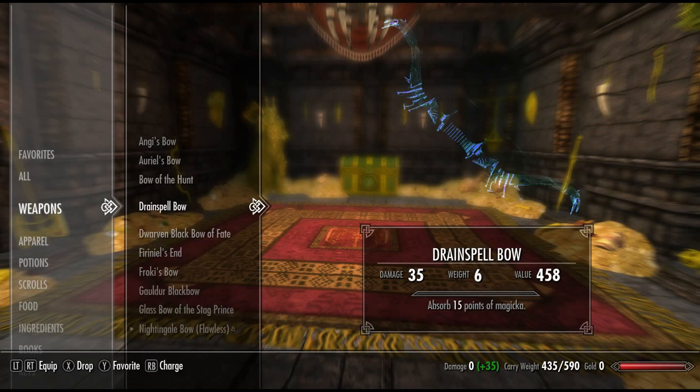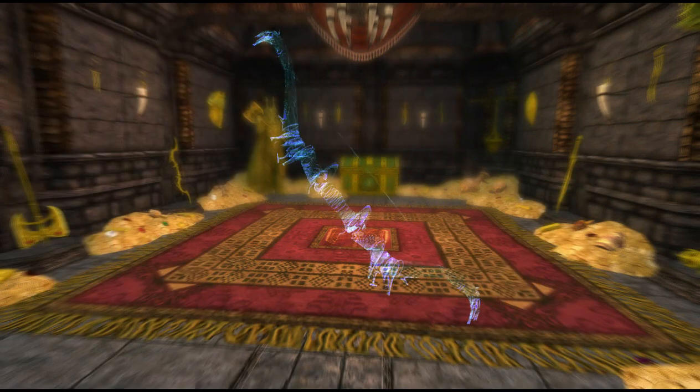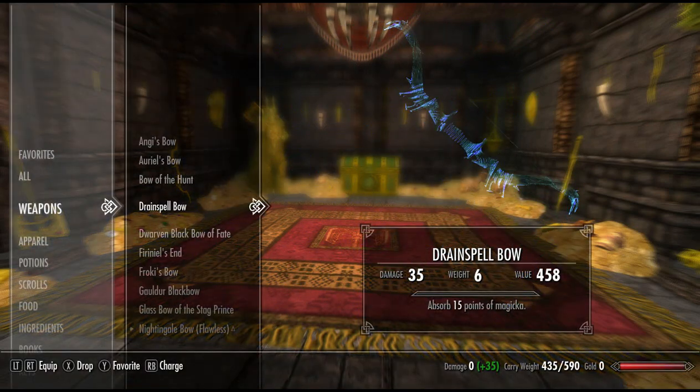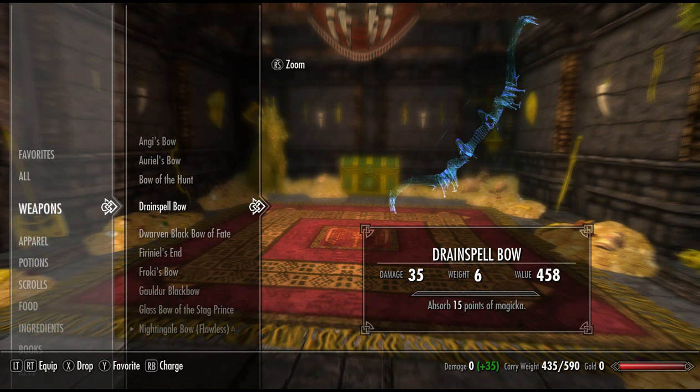Next, we have the Drain Spell Bow. This has a base damage of 14 — that is actually quite a powerful bow. Very cool skin, the unique ghostly spectral kind of skin. The enchantment absorbs 15 points of magicka. This can be very useful when fighting wizards or mages or that sort of enemy that uses magicka.